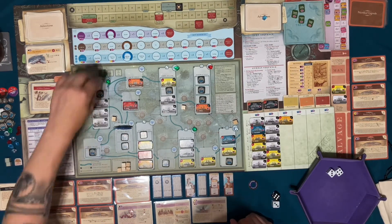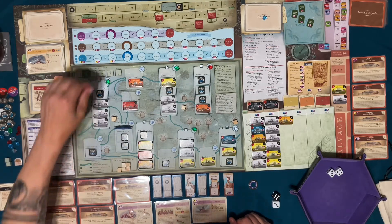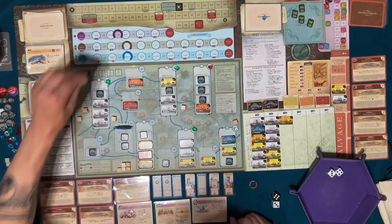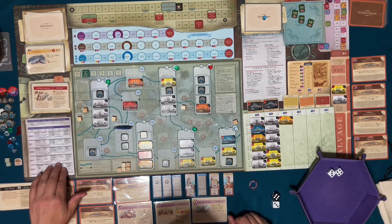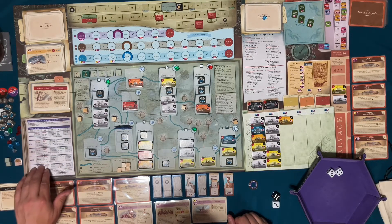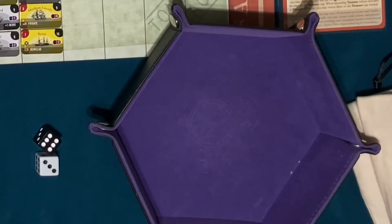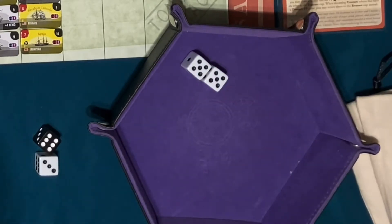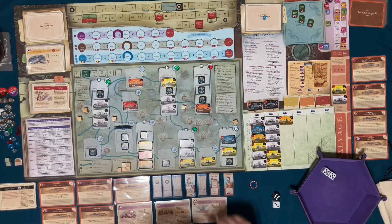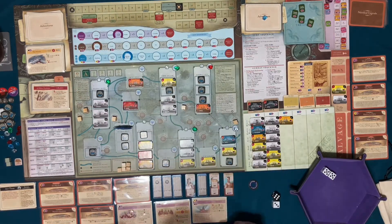Rest costs two. Exerting one ship resource — I exert Nemo, that gives me two. Plus one for any treasure — I don't have any. Minus one for any warships — no warships. So I get plus two. My rest: ten, eleven, twelve. Rest — recruit sailor, gain two crew. That was awesome! It worked swimmingly.